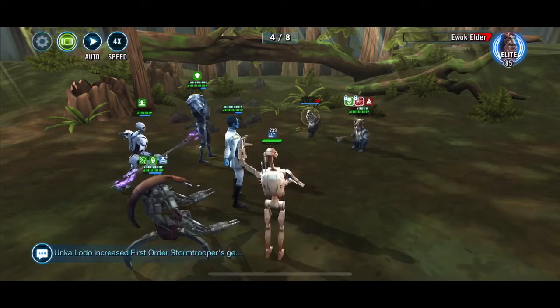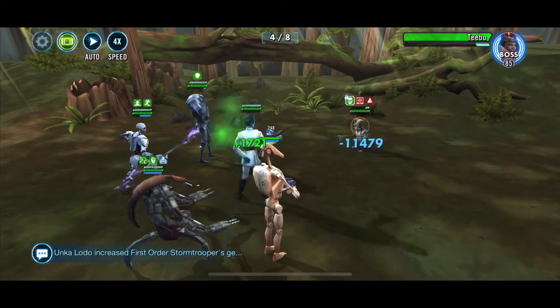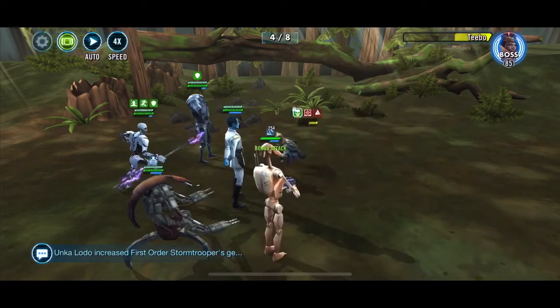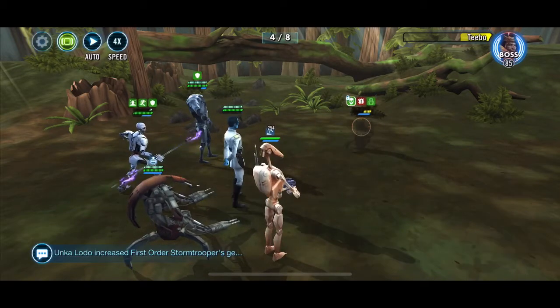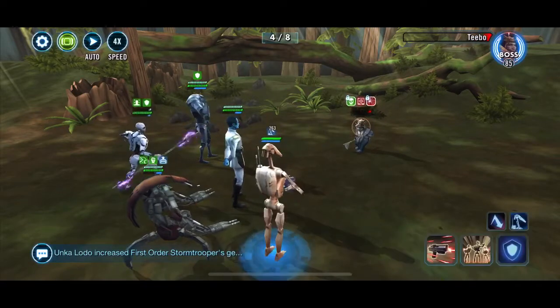Now we can get rid of the stealth. We want to get rid of the revivalists — Ewok Elders. So now it's just a case of spamming everything and just getting B1 to go as much as possible, and also to keep Magnaguard alive. Then just spamming everything for B1 to go, and we're through.